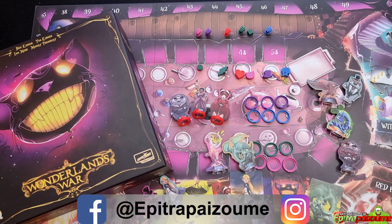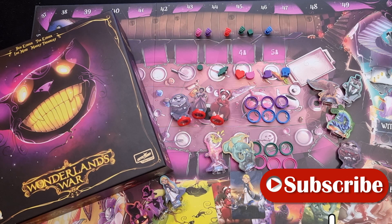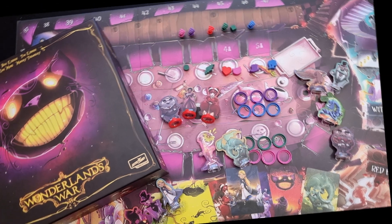There you have it — this is the upgrade from GameMaker.eu for Wonderland's War. Do visit their website; I'm going to put a link in the description below so you can go directly to check this product. They also release cool things day by day, so many more things to come. This is the snap-on bases and custom markers for Wonderland's War from GameMaker.eu.